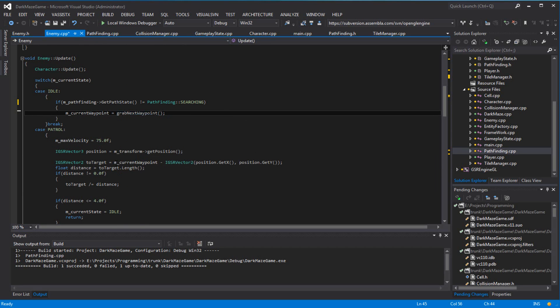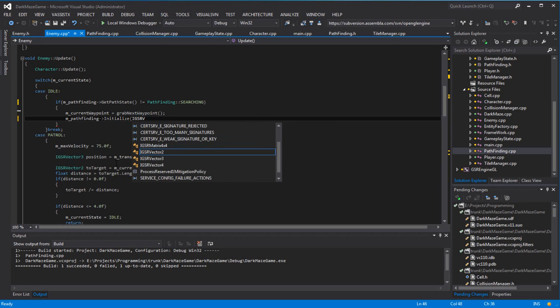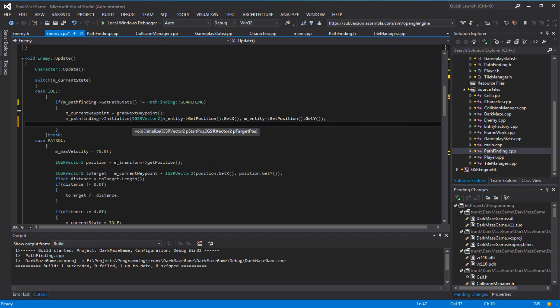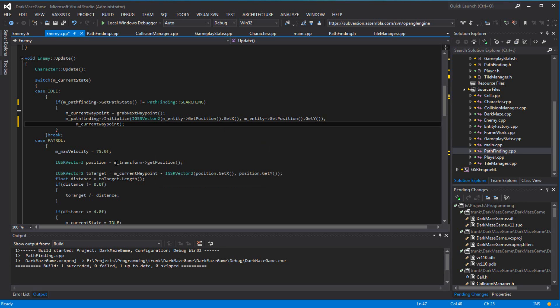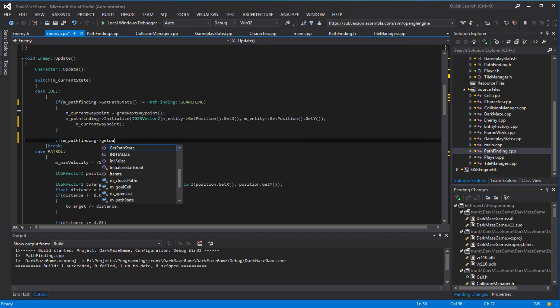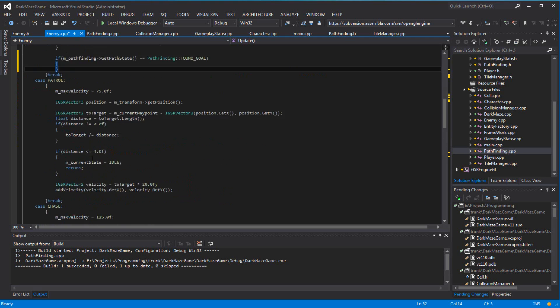Now I want to call pathfinding initialize, passing my start position. I'll use an IGSR vector 2, passing m_entity get position X and Y, and my waypoint as the target. Once pathfinding get path state equals found goal, I want to break out of idle and go to patrol state.